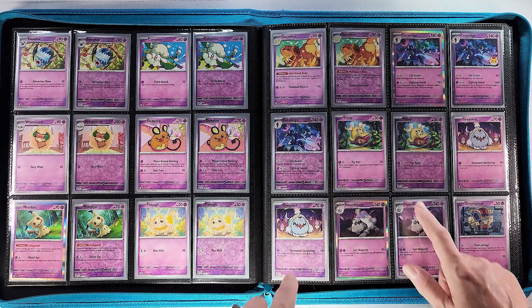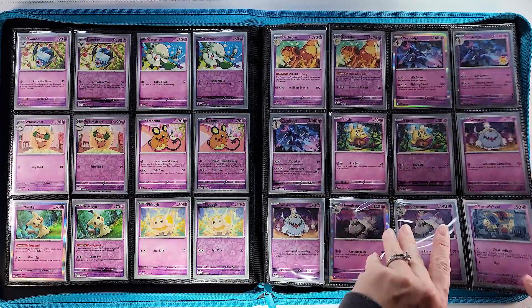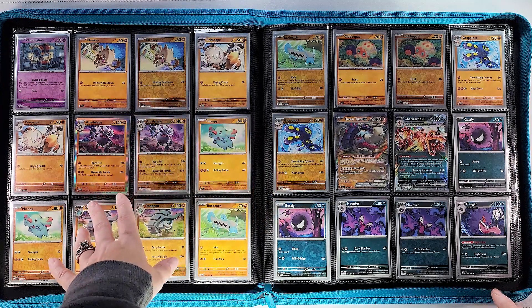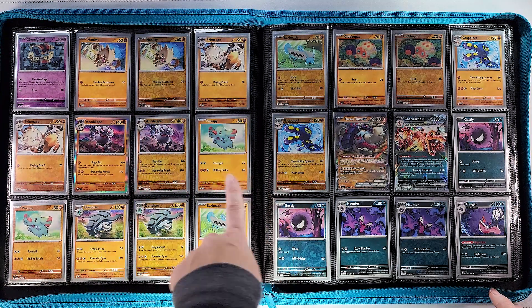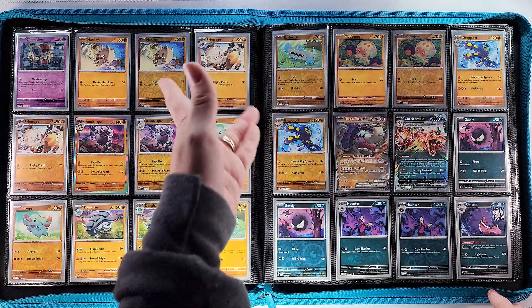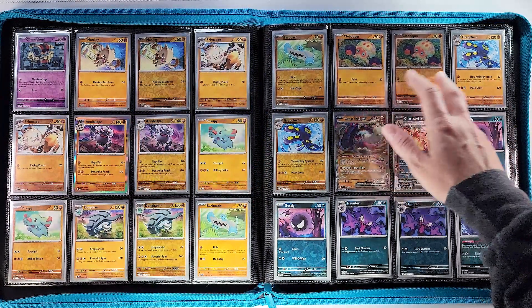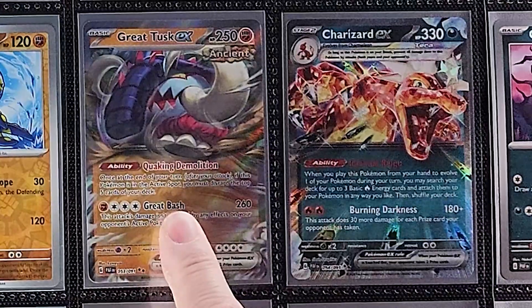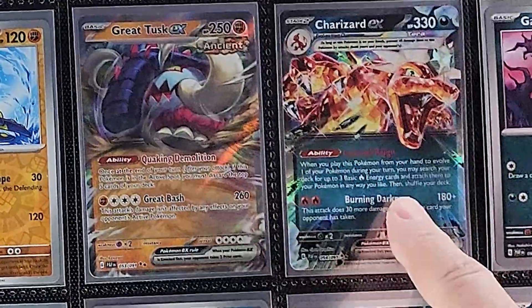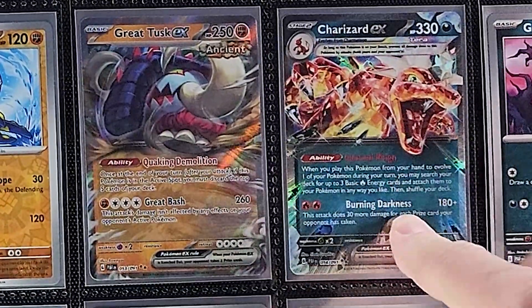Then we'll move on to some Flittle, more doggos, a Gimmighoul, and then our fighting types with Manky, Primeape, and Annihilape — and cute little Flaaffy, Donphan, Barboach. We got some fish here, Quaquaval, Grapploct. Then we've got our Great Tusk EX followed by Charizard EX — much easier to pull in this set.